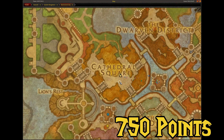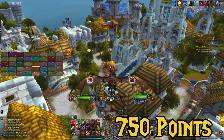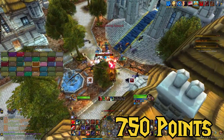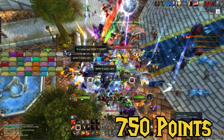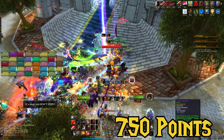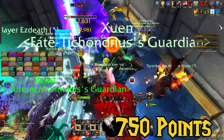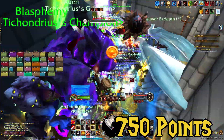Treasure goblins spawn every half an hour, and we need to kill two of them for the activity. Our second one is in Stormwind. I found a raid group that nicely summoned me right in. You can also use portals to Vashj'ir, or take the Valdrakhan portal to the Badlands to get close by and fly over if you're Horde. Of course, if you're Alliance, you can just portal there from Valdrakhan or hearth. Securing this second treasure goblin kill will mark off the activity and reward us our final 250 points to get to our full 1000.